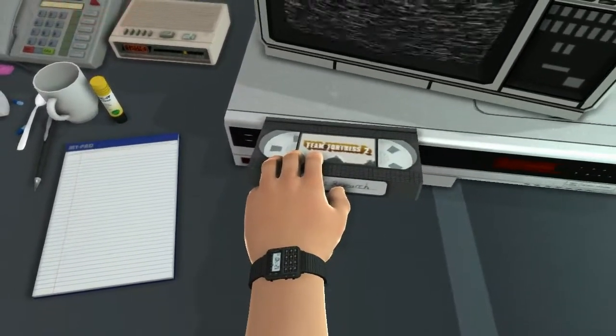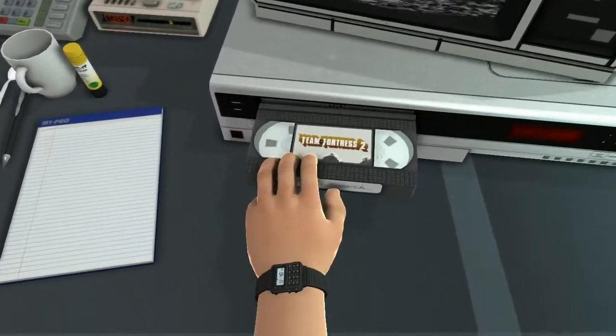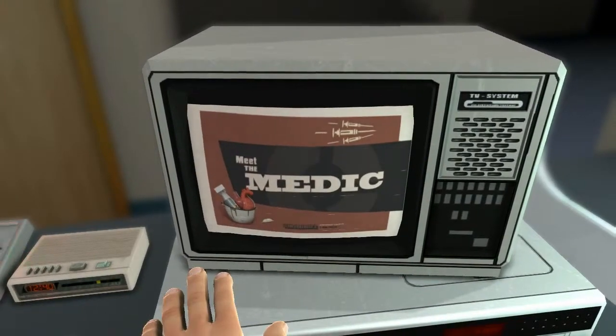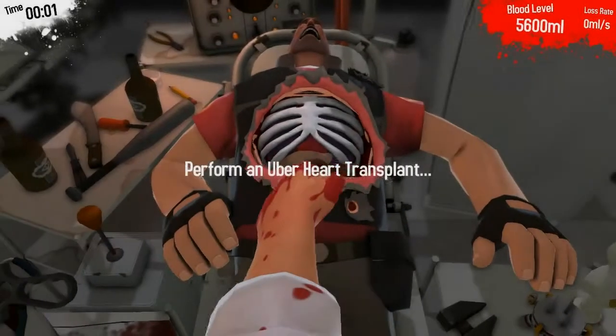There's a lot of stuff to do already, just trying to move the hands. Pretty much a game all in itself, it's so hard, but get the hang of it. Stick the VHS in there and you'll be teleported to the Team Fortress mission where you'll have to do an Uber heart transplant.